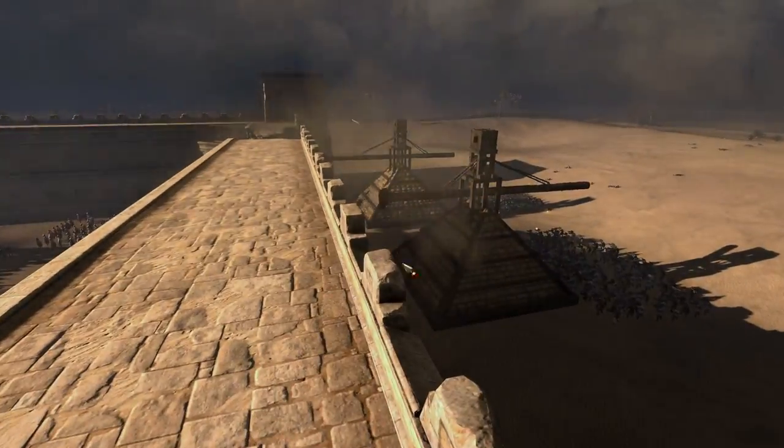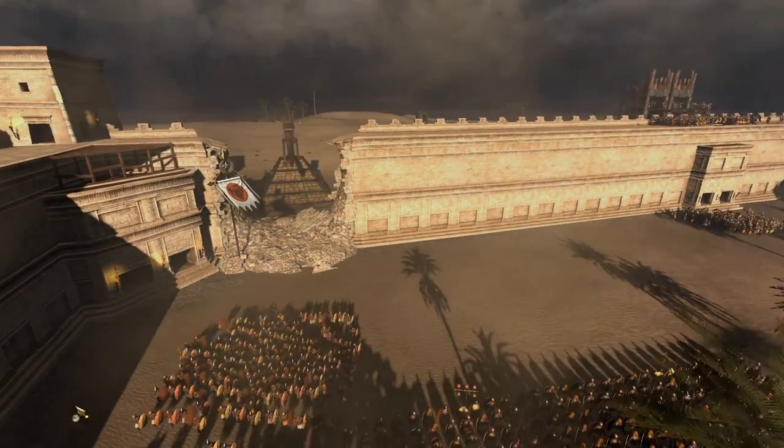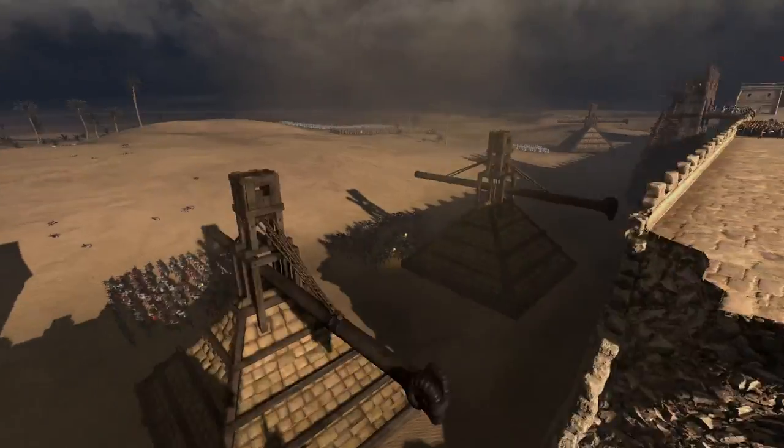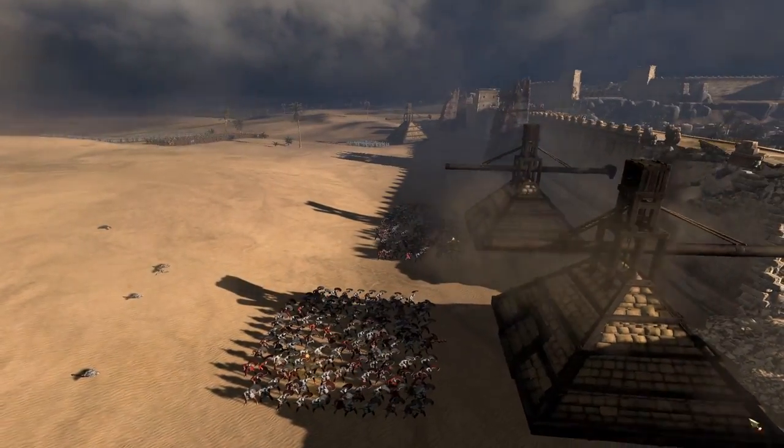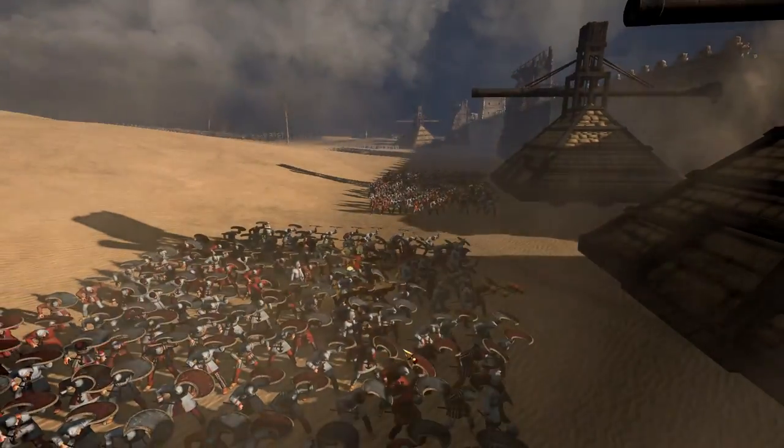Look at this — it's huge, going to knock down some parts of the wall. We already have one bit knocked down, and we have some Kushite troops getting ready to defend here, with more thorax swords getting ready to come in.